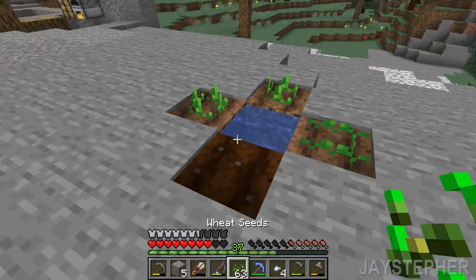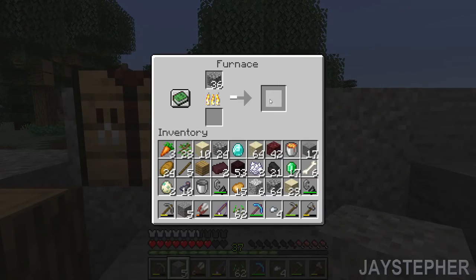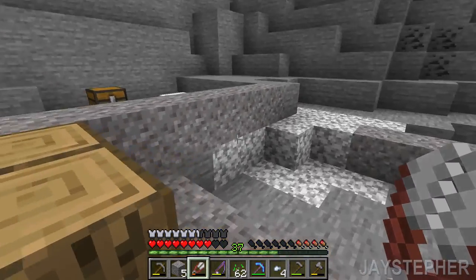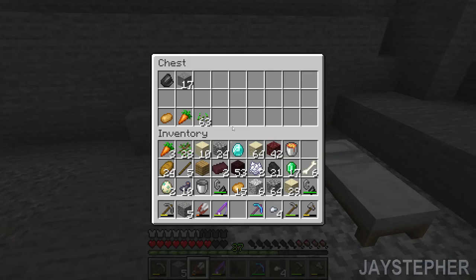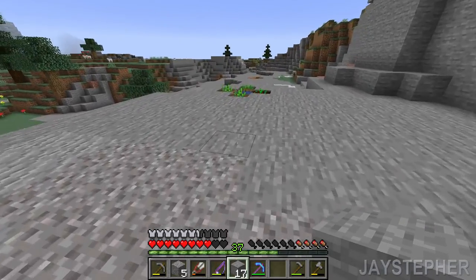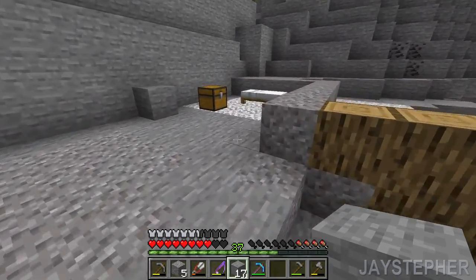I'll plant some wheat. How are we doing here? Pretty good. Let's put those seeds in there for right now. I want to put the ingots in there. At least now we've got a farm — it's not much yet, but we're going to get there.